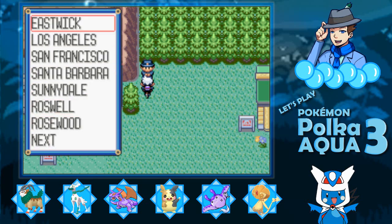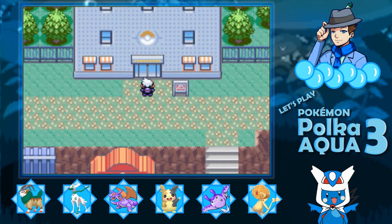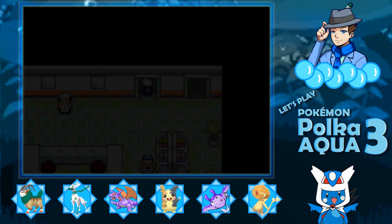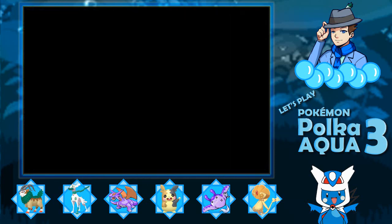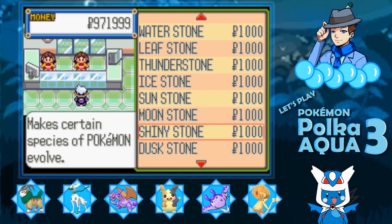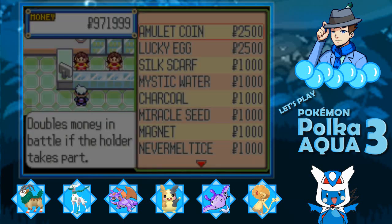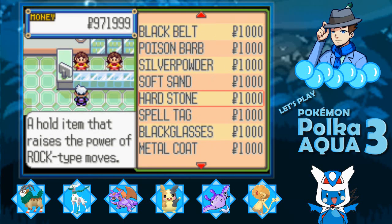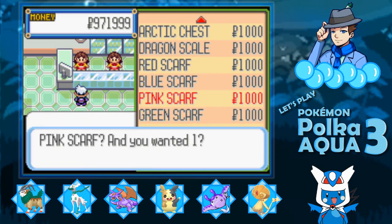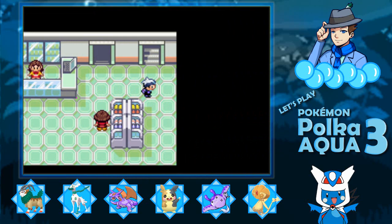I want to actually quickly go to San Francisco. I want to buy a Shiny Stone. And you know what? I'm going to buy this pink scarf — it could potentially help us with contest stuff and so on. No real harm there.